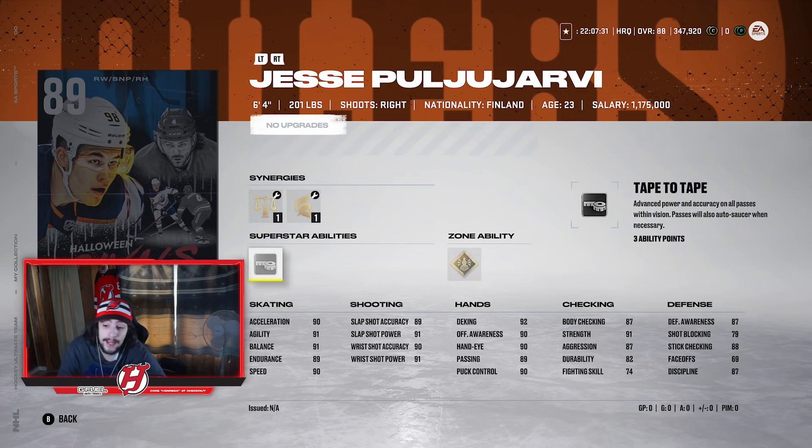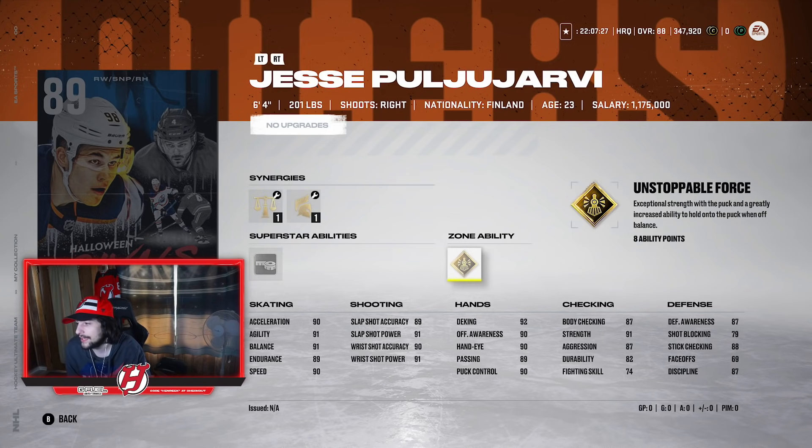Poglio-Arvey has the superstar ability Tape to Tape, which a lot of these guys share. His zone ability is Unstoppable Force, which gives exceptional strength with the puck and greatly increases the ability to hold on to the puck when off balance — so he's hard to knock off the puck, which is always important. At 6'4", 201, I'd say this would be the next card I would make probably after Giroux and Crosby. Make this card if you can't make Giroux or Crosby.